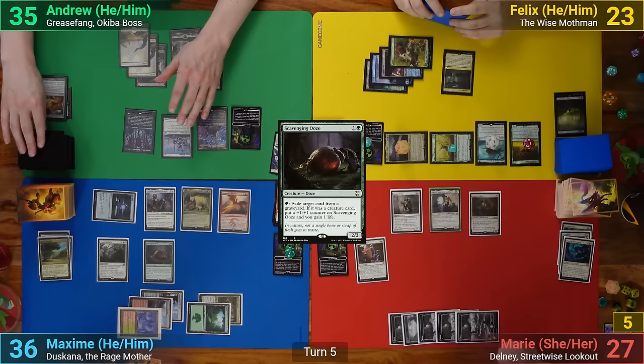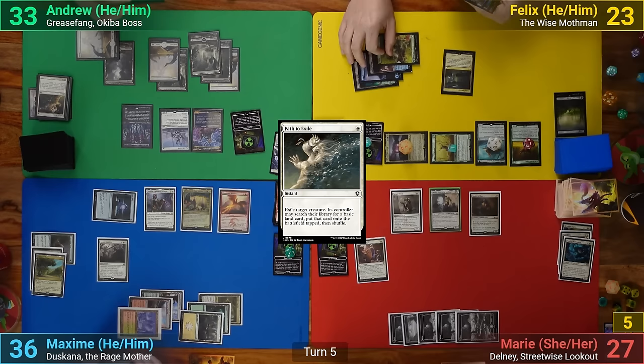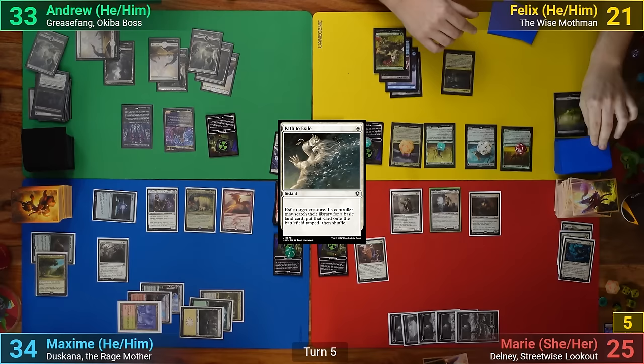I draw and mill 2 non-land cards to get rid of my Rad counters. I then play a Swamp and cast Path to Exile, targeting the Scavenging Ooze to at least allow my Grease Fang trigger to do something, although unfortunately I have no vehicles to bring back. I then go to my end step and sacrifice the Sentinel to Braids since everyone seems to be paying for it. Everyone declines to sacrifice something, so I just draw 3 and they lose 2.